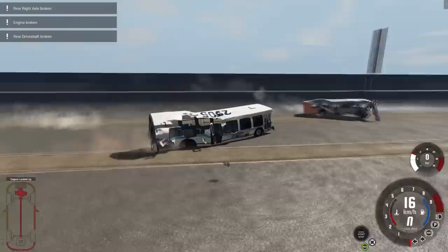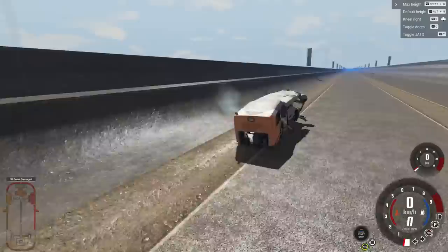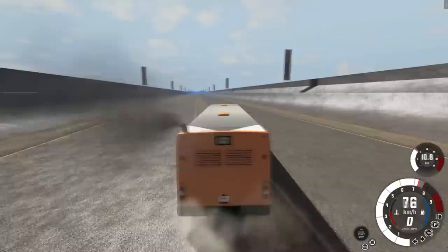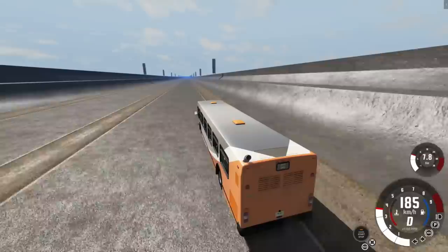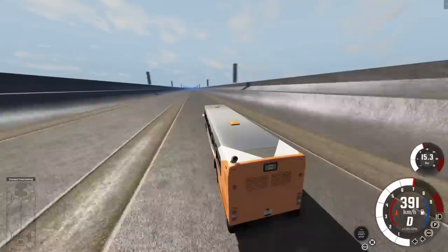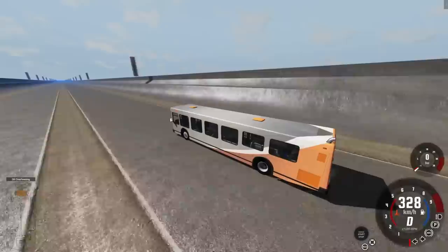Welcome back to another episode of BeamNG Drive. We're starting with a crash featuring a new bus - the 2500 horsepower one. There are two more that go all the way up to 3.5 million horsepower. I can't get this thing up to full speed without the engine blowing. Cooling is already overheating, and the engine breaks at about 400 kilometers an hour.